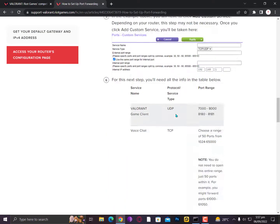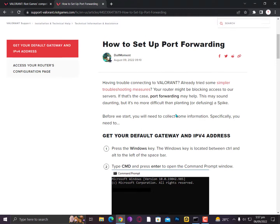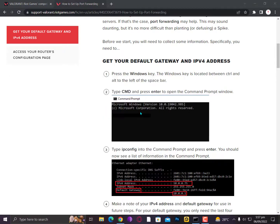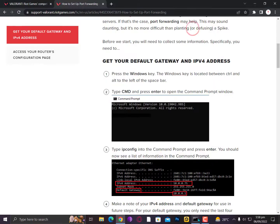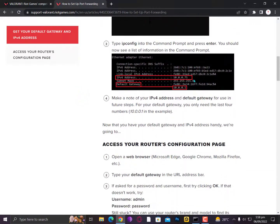First of all you need to open your CMD, then right-click on it and run as administrator. Once you run this, simply type ipconfig and hit enter. Now you need to copy the IPv4 address and default gateway. You can also minimize it so later on you can copy from here.